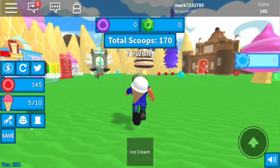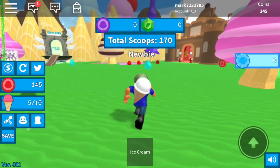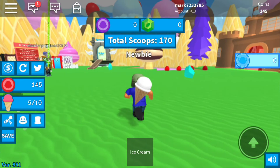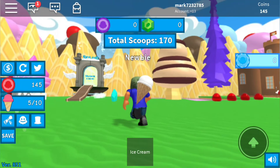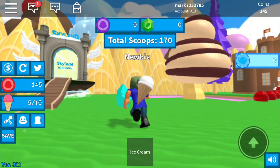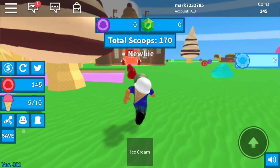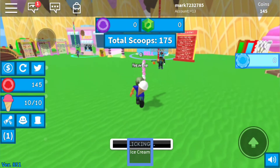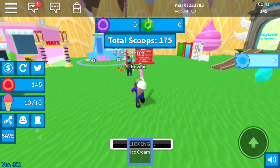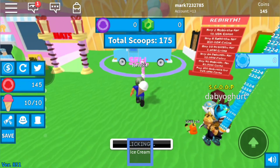Wait, where is the pumpkin one? There's something over here. I hope this is the obby — it says 'Skyland.' So I guess I'm just going to go back to some of my stuff. Oh wait, over here — I think I see it. Let me go to some of my stuff and then I'm going to try to complete the spooky obby.